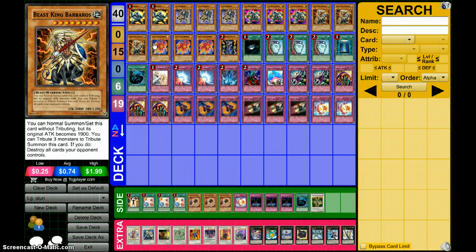I run 3 Beast King Barbaros because with Skill Drain on the field, that's 3,000 beats that you just normal summon straight away. There might even be a scenario where you can use his effect by tributing 3 to destroy the field — I haven't done it yet, but who knows.